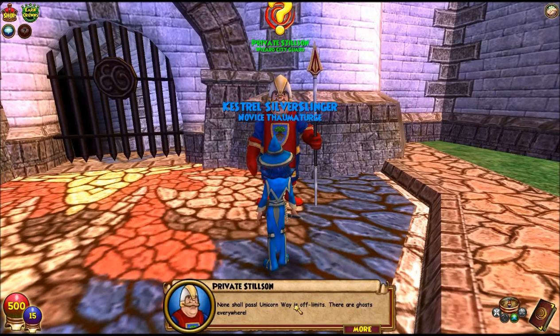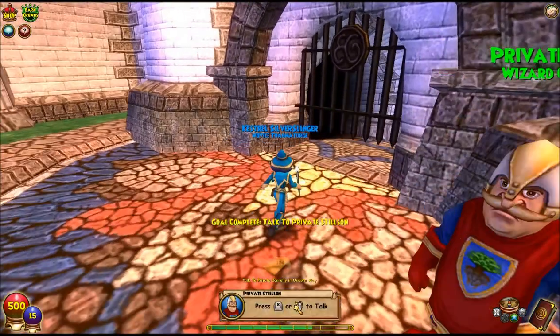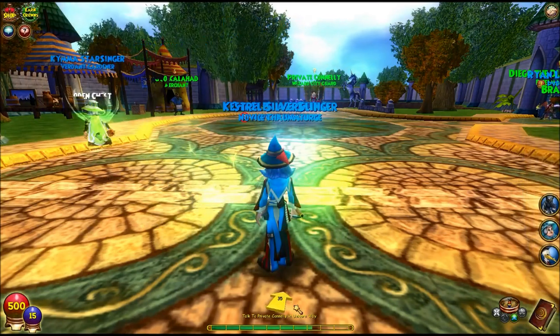None shall pass. Unicorn Way is off limits — there are ghosts everywhere. You show Private Stilson the letter with Headmaster Ambrose's wax seal. Looks legit, I'll let you pass. Show this to Private Conley in Unicorn Way. There we go.